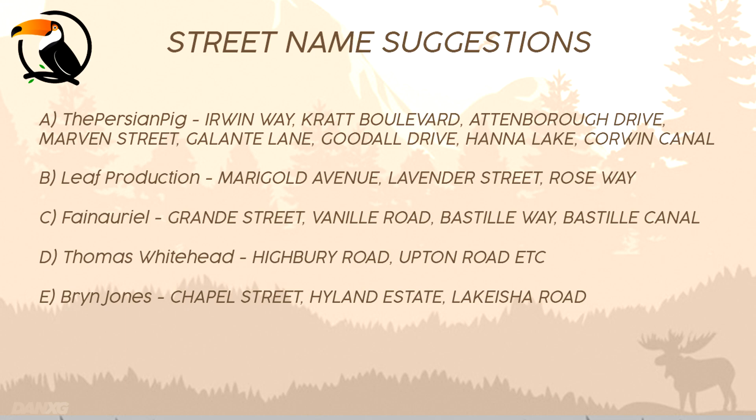The first street name option comes in from the Persian Pig, who's gone with a bunch of street names plus a lake name and canal name: Irwin Way, Cratt Boulevard, Attenborough Drive, Marvin Street, Galant Lane, Goodall Drive, Hannah Lake, and Corwin Canal. They're all named after people who've had a huge part in the natural world — Steve Irwin, the Cratt Brothers, David Attenborough, Nigel Marvin, Forrest Galant, Jane Goodall, Jack Hannah, and Jeff Corwin were the inspirations. I actually love this — a really cool idea. That is option A.